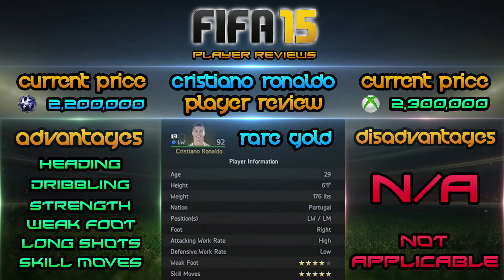You can see his player information bio right there - 29 years of age, 6 foot 1, 176 pounds, plays for Portugal. You can play him in a left wing position, left mid, or you can try converting him to a left forward if you like playing him as a striker. His preferred foot is his right foot, high attacking work rate, low defensive work rate, 4-star weak foot, and 5-star skill moves - even though I do think his weak foot should be 5 stars. He has no disadvantages, that's how good of a player he is.